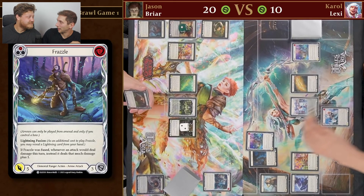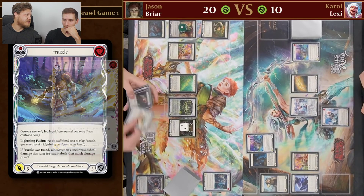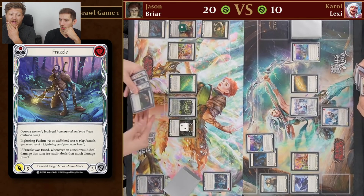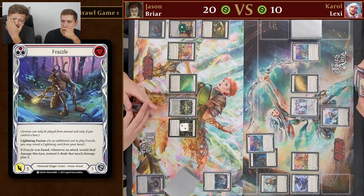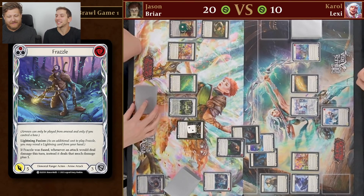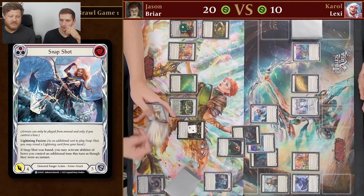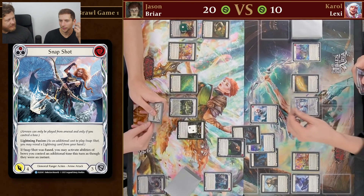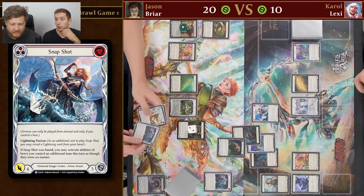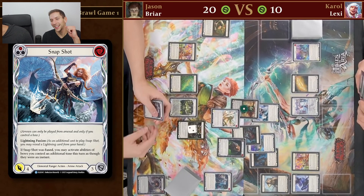In one of our videos there was a turn where I could have activated Perch Grapplers to cycle through more Endless Arrows and I didn't — rookie mistake. So we've got a few Frazzles, and now all arrows have go again. He doesn't have to get the go again — he can get plus one, he has two arrows in the arsenal. There's a spicy Jason play possible here: breaking the Perch Grapplers. Four block on the non-attack — that is so good.